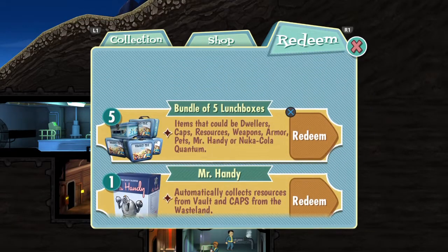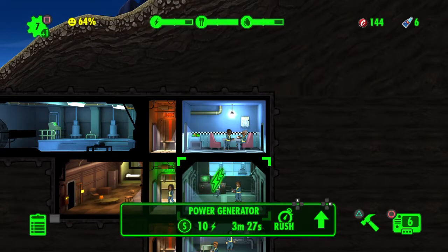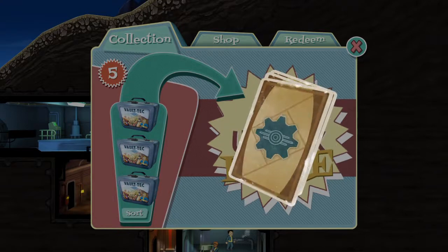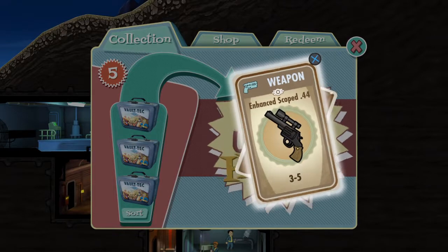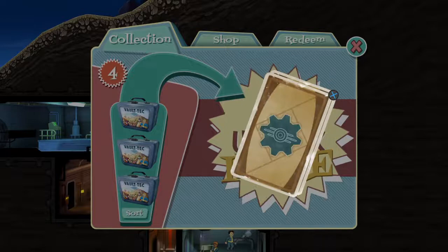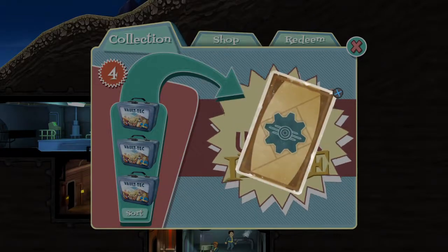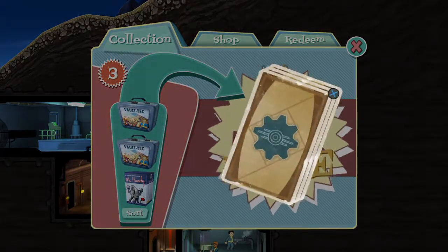Not to mention you already get a ton of lunch boxes at the beginning — so there's five, we'll go ahead and open them along with the Mr. Handy. Let's open our lunch boxes. There's a lot of lunchbox loot — caps, enhanced scope .44, nice. Junk I don't care about right now. 500 caps. Water. Junk. Leather armor. Oh yeah, special dweller — I got three more, and then Mr. Handy.